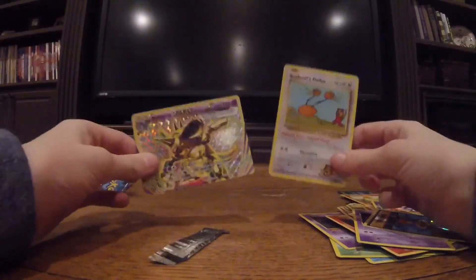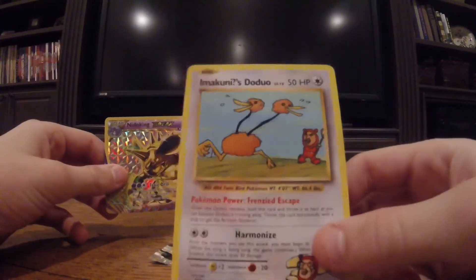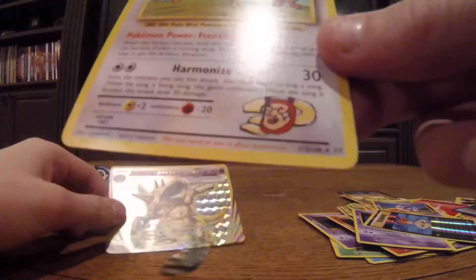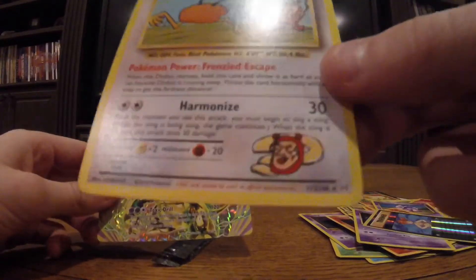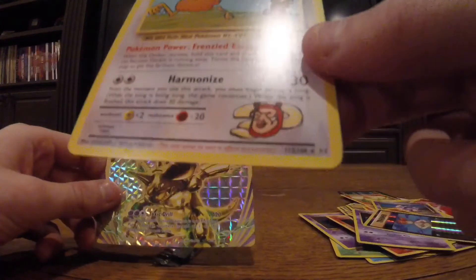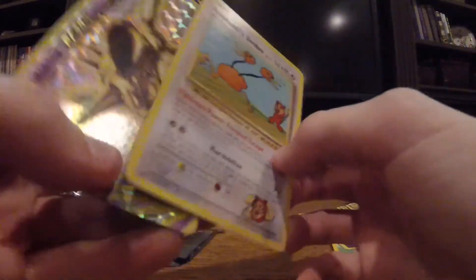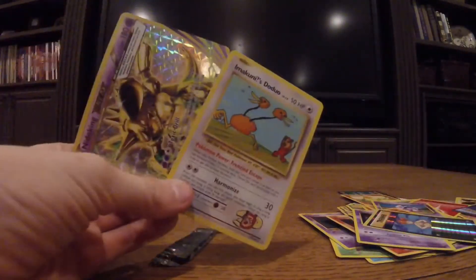Okay so we didn't get anything too crazy. We got this cool looking Imakuni's Doduo — Secret Rare. See that? There's a number in the bottom right corner which says 112 out of 108. Then we have this awesome Nidoking Break. So yeah, thank you guys for watching. See you in the next one.